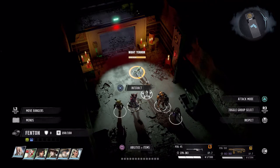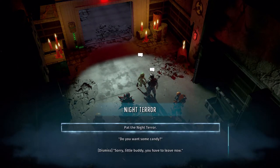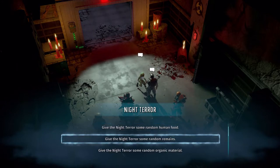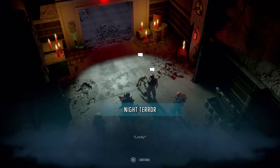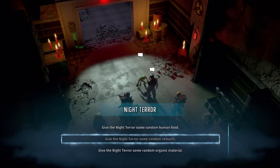When you feed the night terror, this will take a while. The item you want to feed it — after you've selected it — is 'Random Remains,' that's it. You'll have to do this for quite a bit; it took me about two to three minutes for this trophy/achievement to pop. I'll skip ahead towards the actual trophy/achievement being popped.